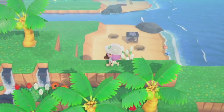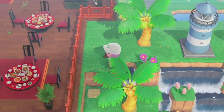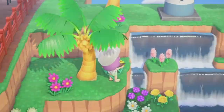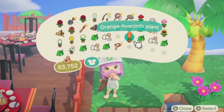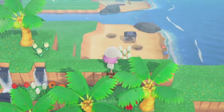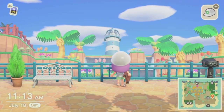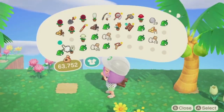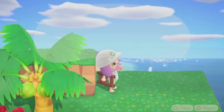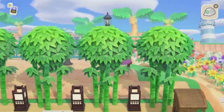For final touches on the land behind here, I'm going to sprinkle some more flowers around and maybe add a lighthouse in the middle since everyone has access to it and I think it's cute. I'm actually going to replace that lighthouse with a pyramid I shook out of a tree and instead put the lighthouse over here, closer to the water, which makes more sense anyway.